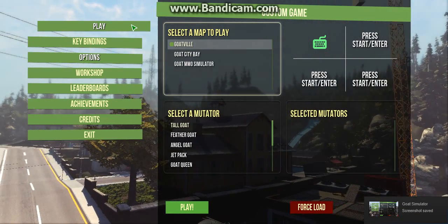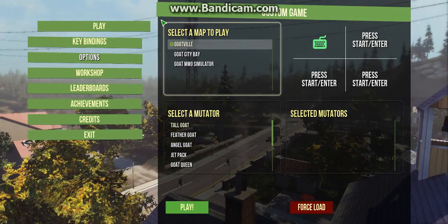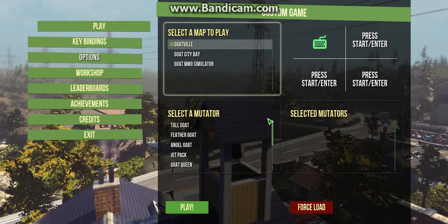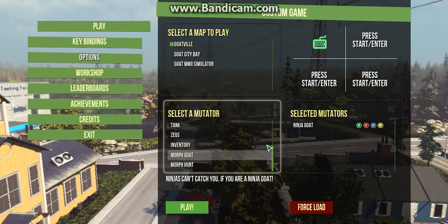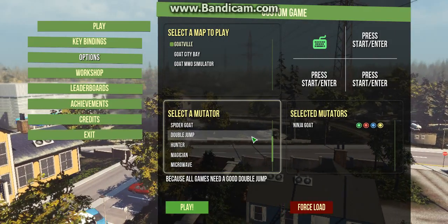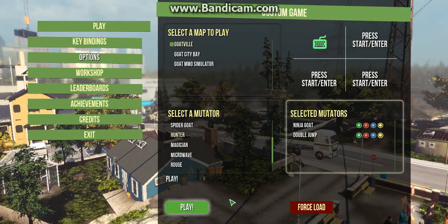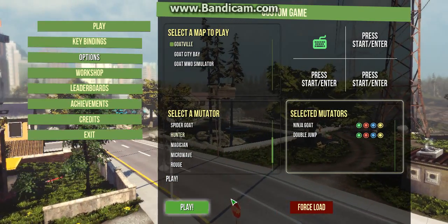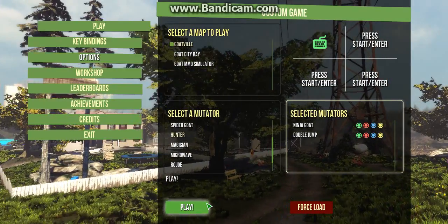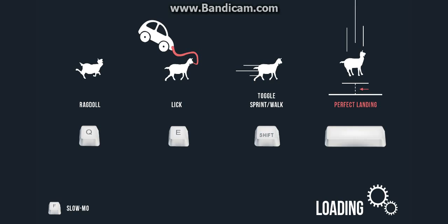Hey guys, it is the ultimate goat and I am here with Goat Simulator — it is finally here, one of my favorite games. We're gonna be doing some goat stuff. I'm gonna be ninja goat, which is a downloadable goat, and double jump goat, which is not downloadable — you have it at the beginning. If you love this video, go buy Goat Simulator. Thanks to Coffee Stain Studios for this amazing game — enough talk, let's get into it.